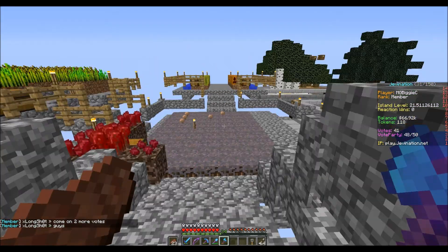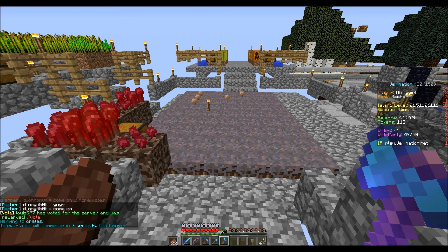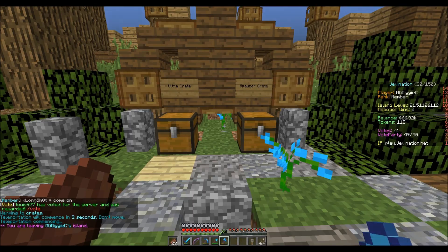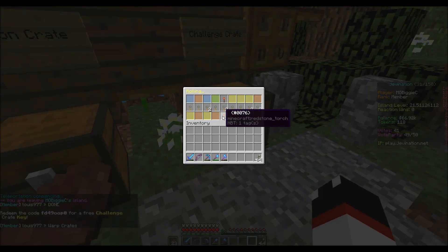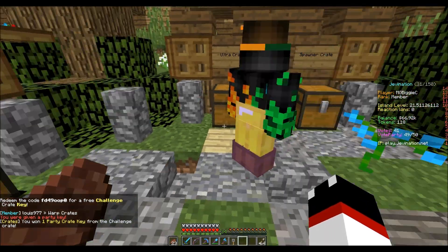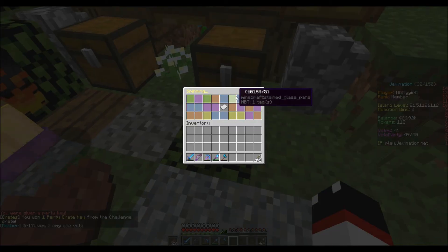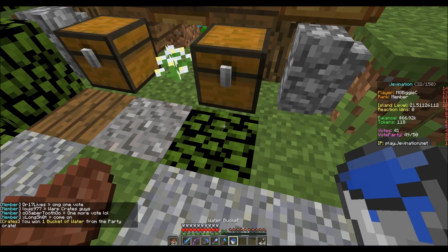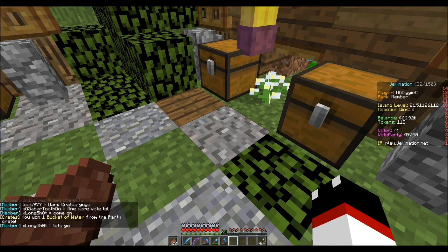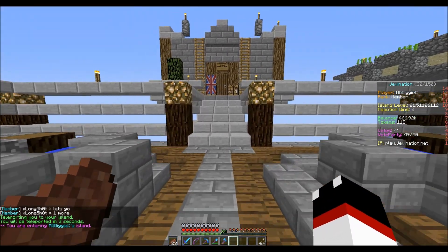We got a challenge crate key — let's open that, three, two, one! Party crate! Awesome, party party party! I'll take the water bucket since I always need buckets, and I always need iron too.